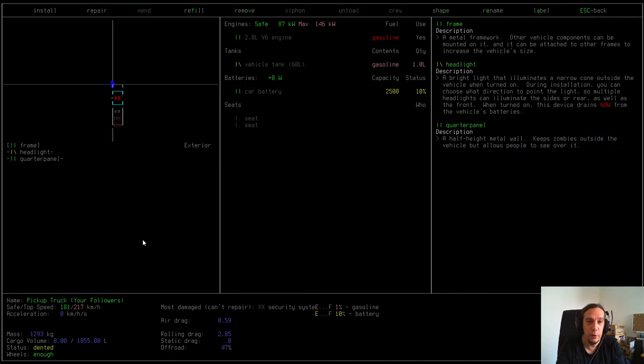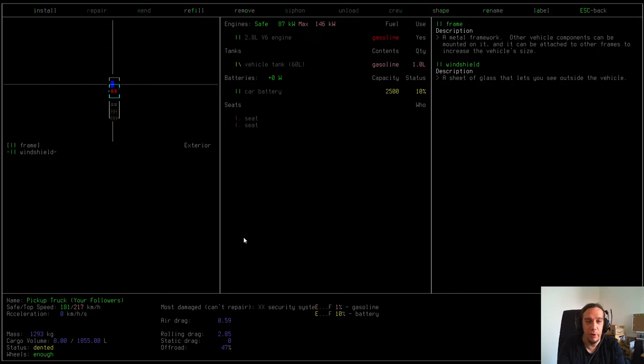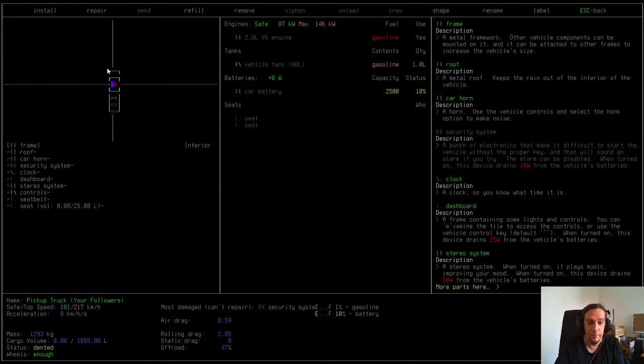When you move around with the arrow keys, the little blue square gives you a readout of the parts integrated into the vehicle on that square. You can check out all the squares the vehicle has. There's a seat, seat belt, security system. Over here is the windshield depicted by blue tiles, and the wheel and so on. What's really interesting are three things: first, is the engine workable? Fuel gasoline use - yes. Is there enough fuel? Vehicle tank gasoline - yes. Car battery - yes. So this car in theory can drive.